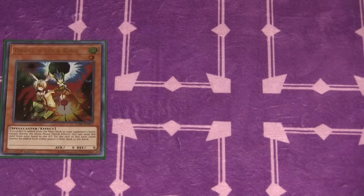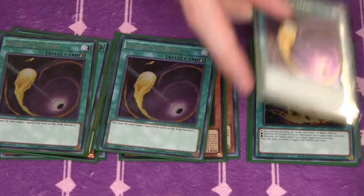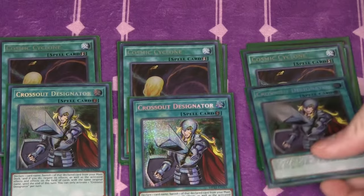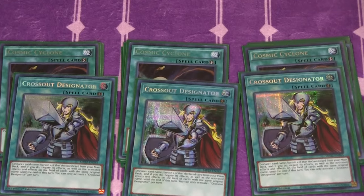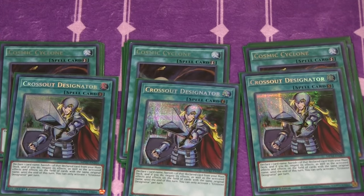On to the side deck. Normally I don't cover the side deck on this channel, but I think it's important to show you guys what I'm thinking. We're playing three copies of Droll and Lock Bird, three copies of Fantastical Dragon Phantazmay, one Feather Duster with two Lightning Storms, three Cosmic Cyclones, and three Crossout Designators. Designator is here strictly to play against certain hand-trap-heavy decks like Snake Eye — we have so many cards in common that it doesn't negatively impact me. It also allows me to play through things like Ash Blossom and Nibiru, and you could side Dimension Shifter if you're dealing with a lot of D-Shifter decks.